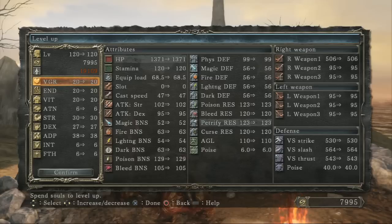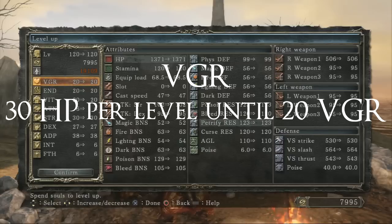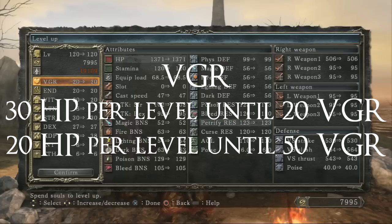Now let's talk about the breakpoints. For Vigor, the first breakpoint is at 20 — up to 20 you get 30 health per level, and after 20 up to 50 you get 20 health per level. After 50, it's pretty garbage — I wouldn't recommend leveling Vigor past 50. Getting it to 50 is good. Honestly, I think the PvP level should be 150 now, because Adaptability is so strong and anyone with it is just going to dominate everyone else.